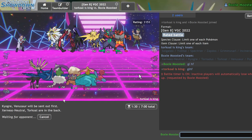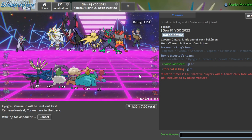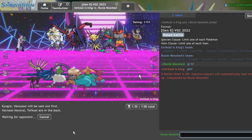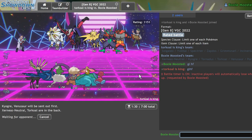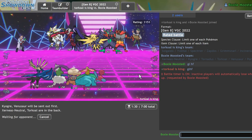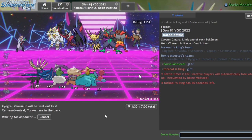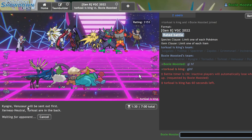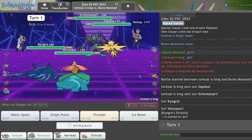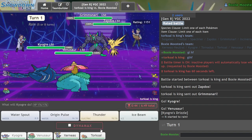If he just leads Zapdos I can get a pretty strong Water Spout off versus it. He could go Grimmsnarl-Zapdos lead and that could be annoying, in which case we make the best of it. I want to say versus Geomancy Xerneas, you should not lead off without a Fake Out user — it's so important for Xerneas to get that off to even be viable in my opinion. He does opt to just go with this lead. I think we go for Vine Lash damage — it might seem short-sighted but I think we get quite a bit past that. I'll Vine Lash the Grimmsnarl to get rid of that ASAP.